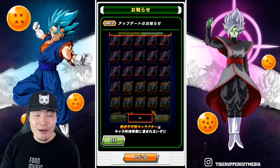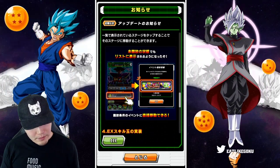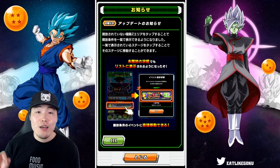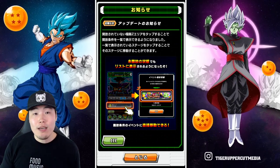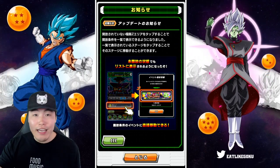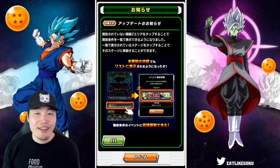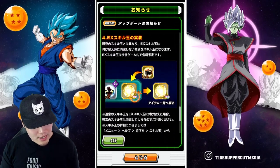So if you had a bunch of Kais sitting there eating up box space, now they'll no longer do that. Some people will immediately be able to free up a couple hundred spots. From there, we also now have the ability to access Extreme Z Area events with our keys, which wasn't available before — so if you need Extreme Z awakening medals for inactive Extreme Z areas, you can now use your keys to get those medals and awaken your characters.